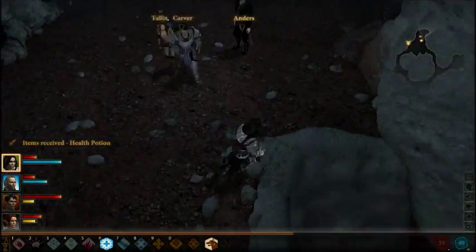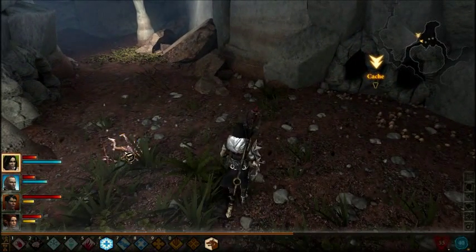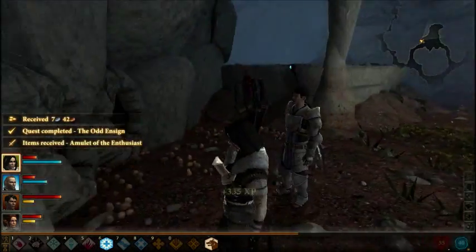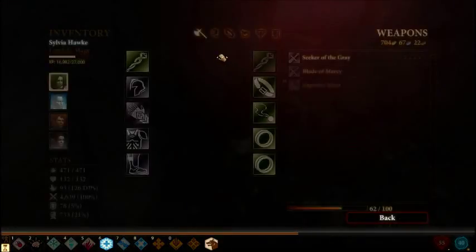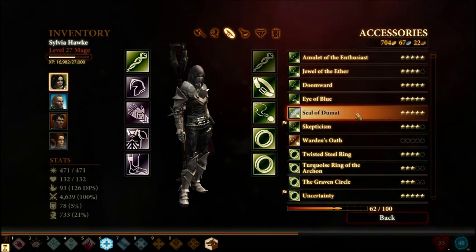So this is purportedly where the ghasts come from — these are the underground tunnels. And a cache? This is the spot, let's see what's here. The odd insignia, thanks to Carver's Penance.